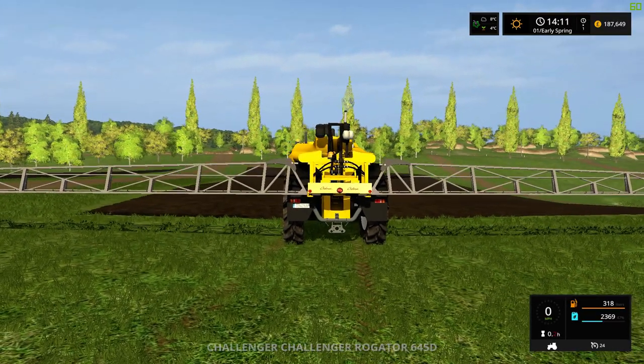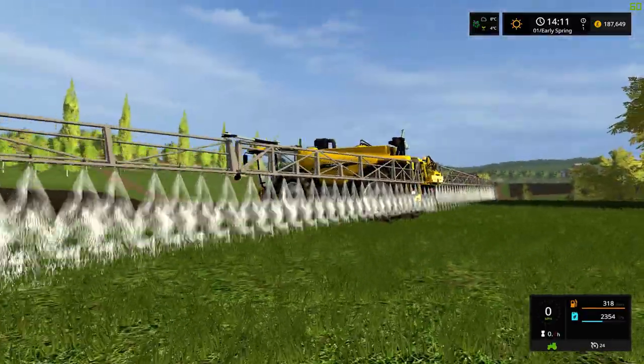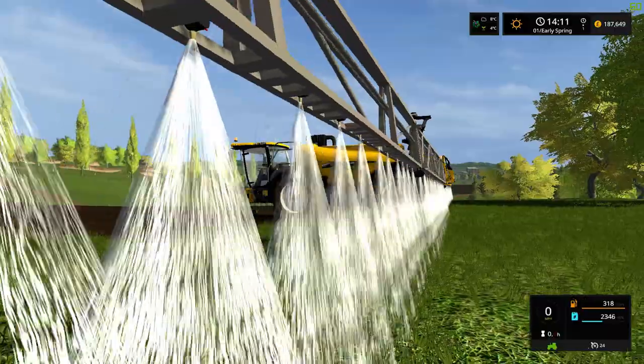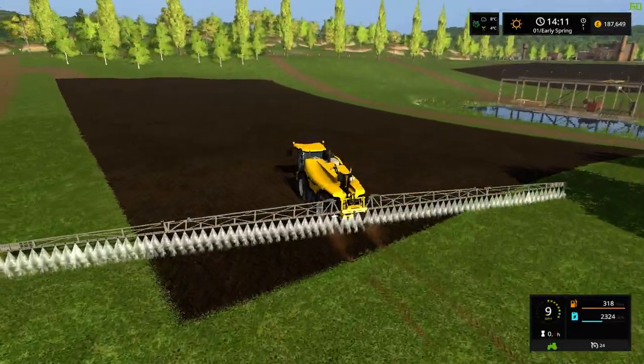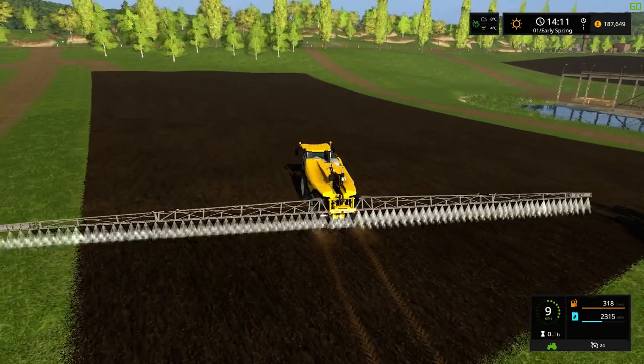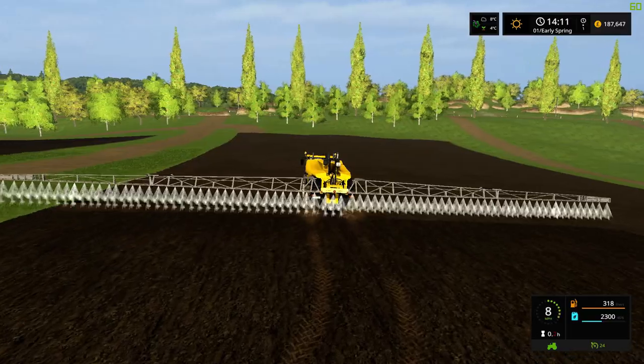To turn the fertiliser on it is key B, and you can see the in-game cone animation is used to show the fertiliser hitting the ground. The tractor does leave tyre tracks, and it works with the hide worker feature very well.